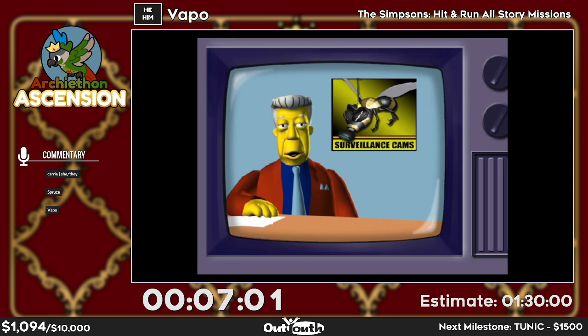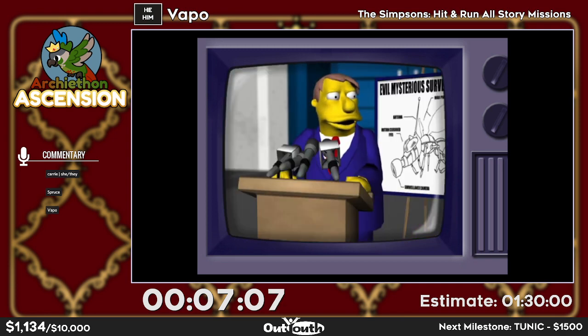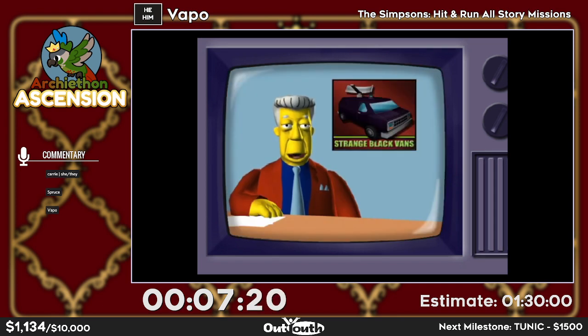This is one of the few unskippable cutscenes in the run — you can squeeze in a quick donation. I have a $40 donation from Cadra saying '$20 for a dog pet?' — I'll take two, that's just good value.